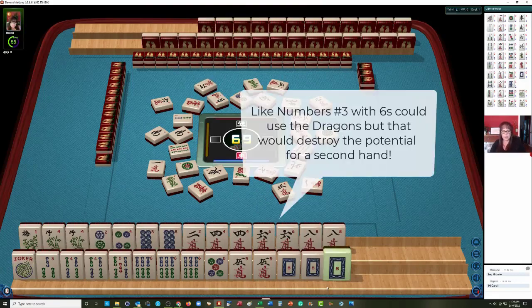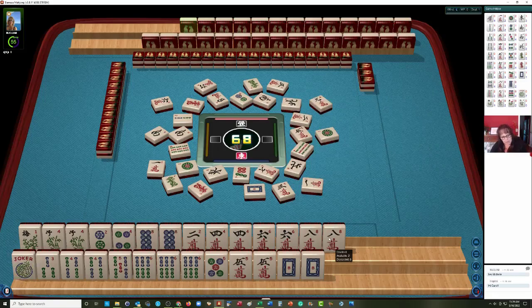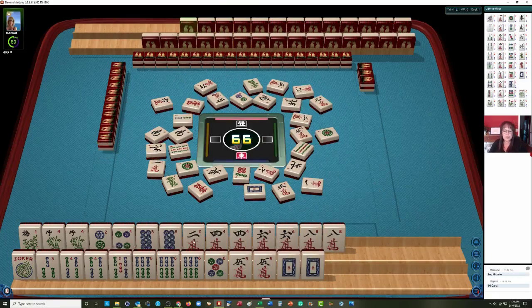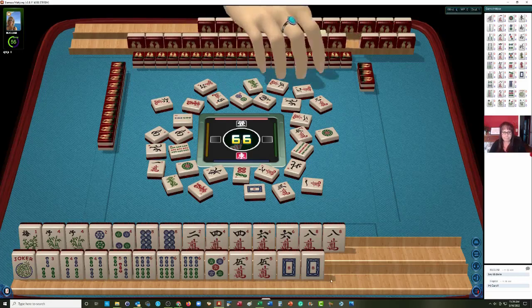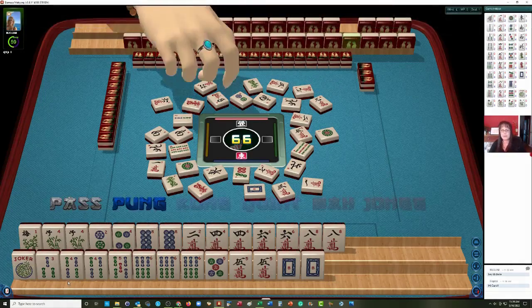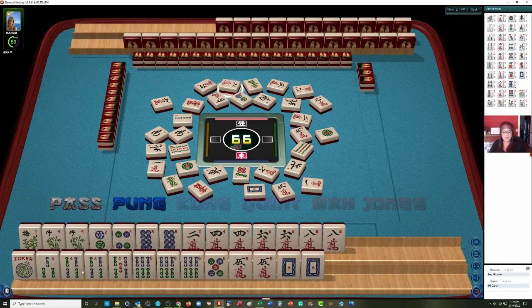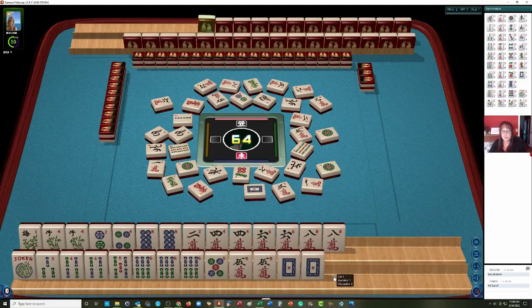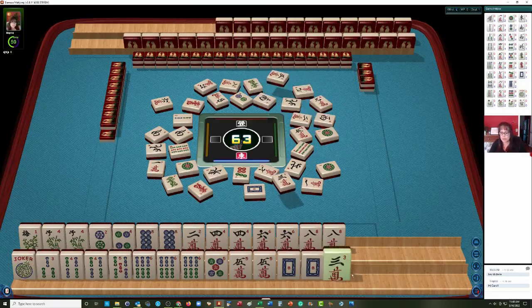Let's let the dragons go now — red dragon — because we have all these flowers and we really don't need to keep these dragons. Green dragon can go. Now 2, 4, 6, 8 — it's looking pretty good. Oh my goodness — white dragon pung! We don't have the right tiles to go with it though, so I think we should just let it go. That's a little painful. I still need to get the big year hand, but I can't seem to get twos. We have only two single twos.